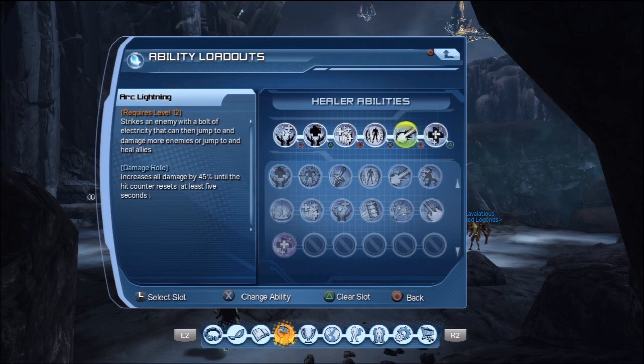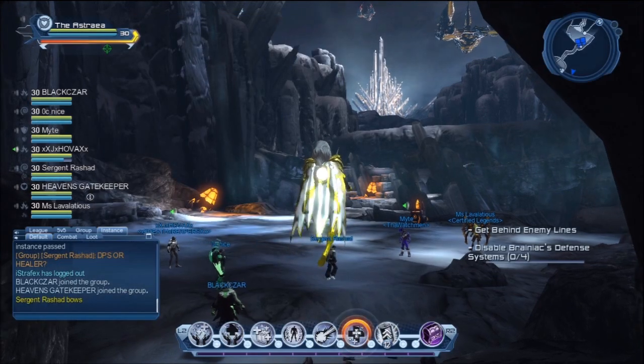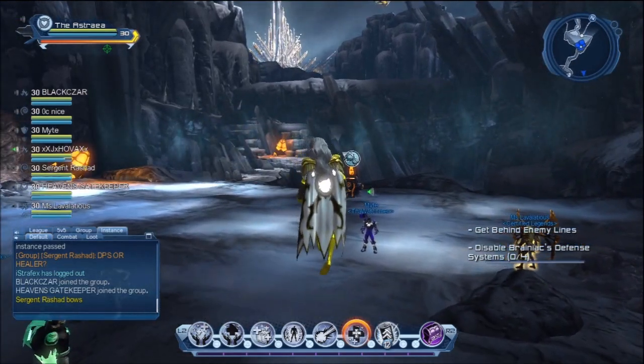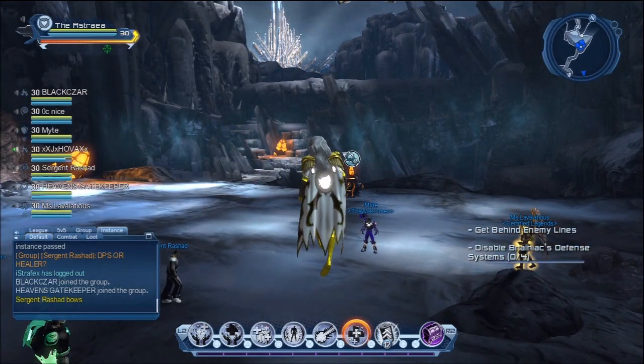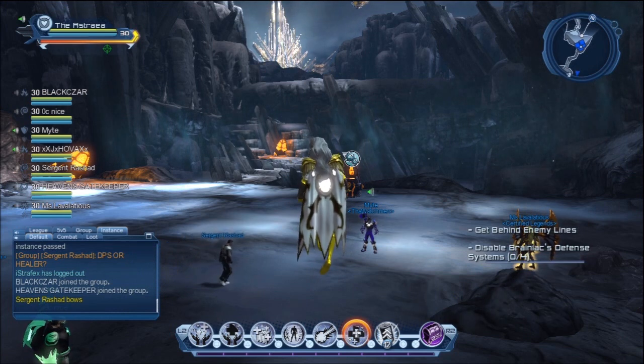Now there are some things about Arc Lightning — not many people like it. I like it. I get a lot of really big heals when I use Arc Lightning. I use it mostly whenever I cast it on whatever the tank is on, whatever they're pulling aggro from first. And I get some really, really big heals that a lot of people prefer to use Ionic Drain for instead.